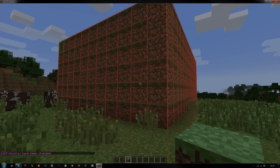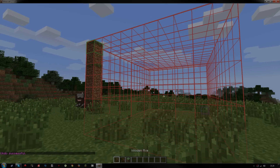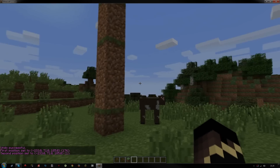You can use '//undo' to make it all go away. Now let me cut to my other world because I want to show you some more in-depth editing with WorldEdit.